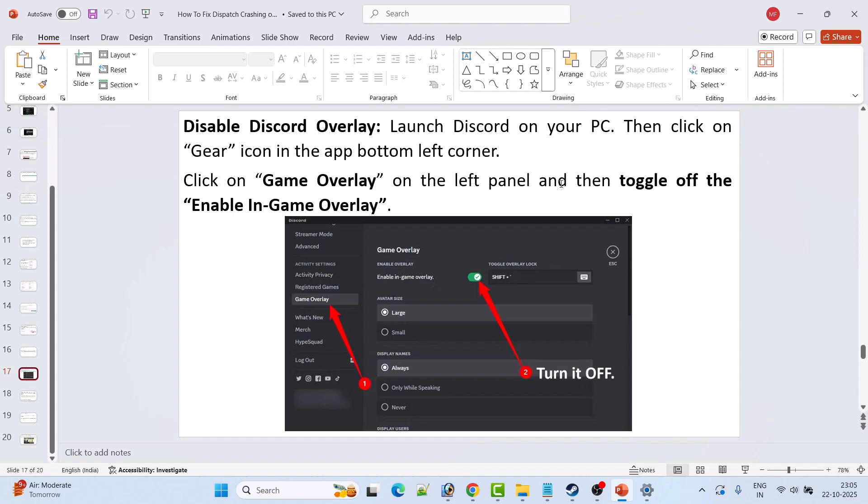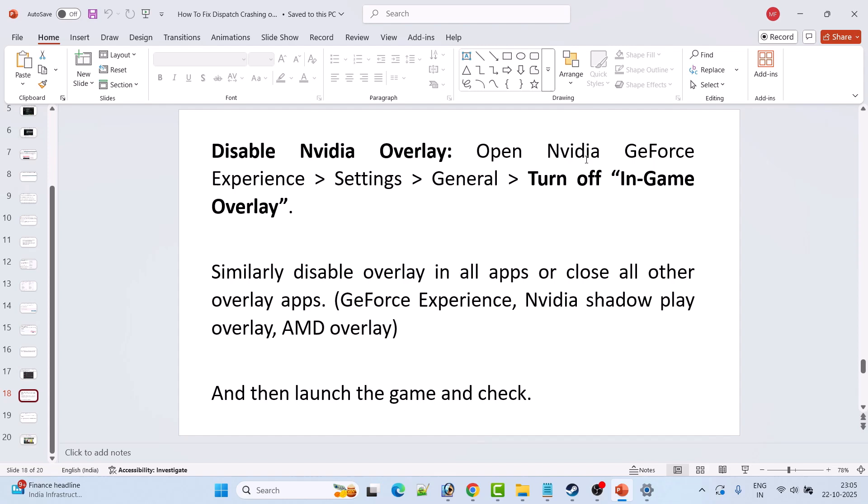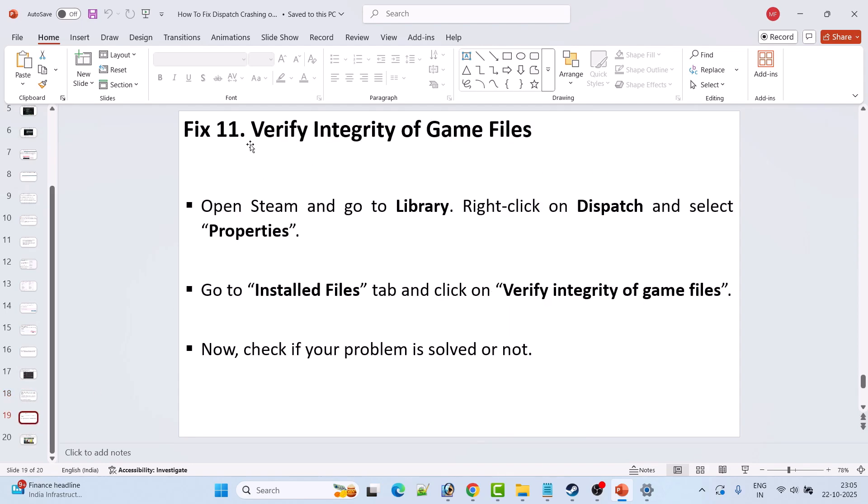Disable the NVIDIA overlay by opening NVIDIA GeForce Experience Settings, go to General, and turn off In-Game Overlay. Similarly, disable overlays in all other apps such as GeForce Experience, NVIDIA ShadowPlay, and AMD Overlay, or close all overlay apps entirely. Then launch the game and check if your problem is solved.